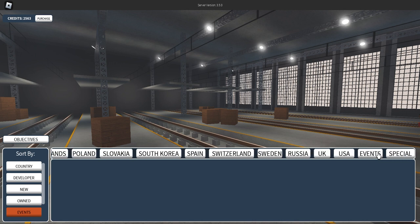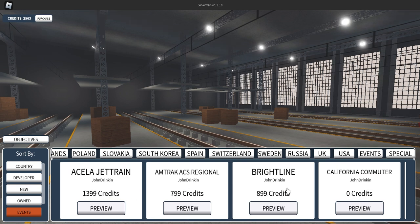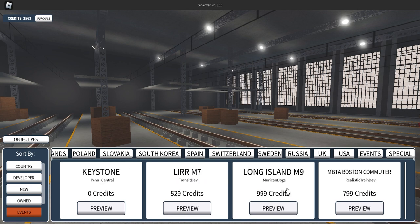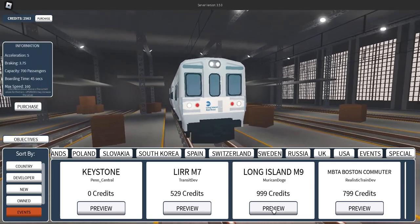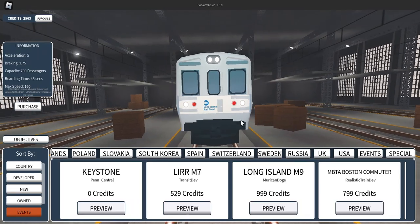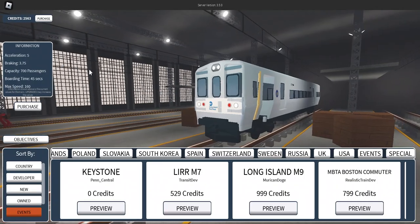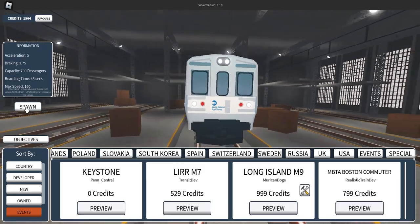Let's do this one first guys, and then maybe in the next videos we can do the other ones. United Kingdom - hello guys, we actually went to the UK, we went to London, so there's a video on that on Jenny Shows. The Keystone Long Island Railroad - that one is really expensive. Acceleration 5, braking 3.7, capacity 700 passengers, boarding time 45 seconds, and maximum speed 160.